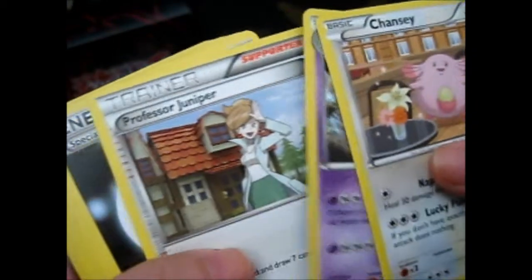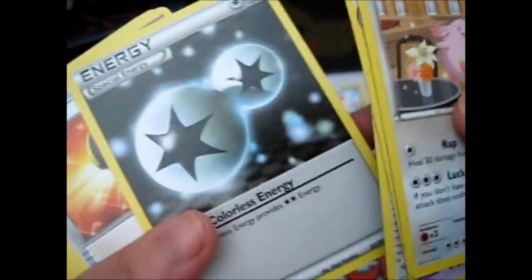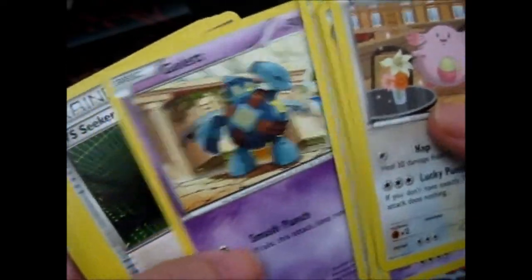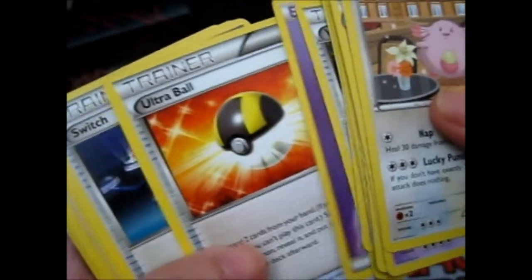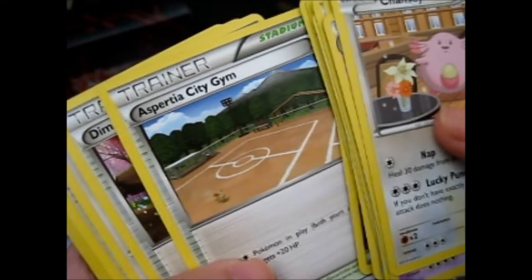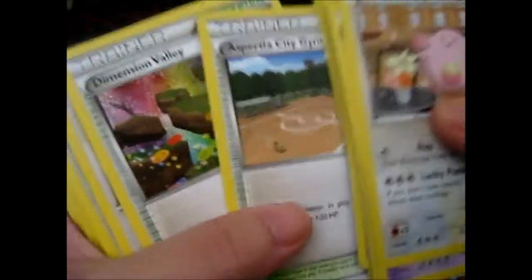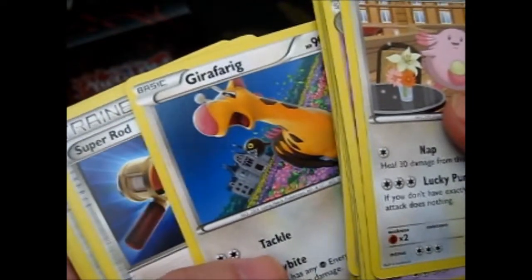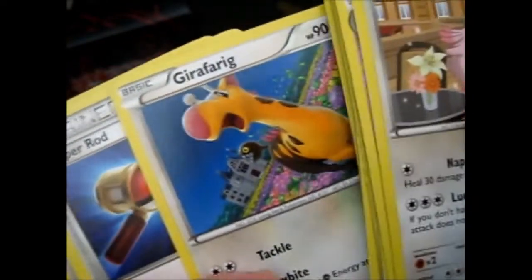Chansey, Golett — because of Jynx — Double Colorless Energy, Ultra Ball, Reuniclus, Golett, Super Scoop Up, Psychic Energy, Ultra Ball, Switch, Psychic Energy, Uxie — City Gem, I don't have that so that's good — Mountain Valley, Skarmory, Girafarig, Girafarig, Farigiraf.